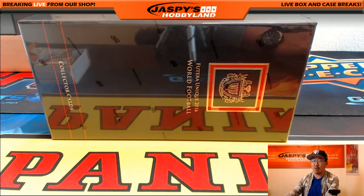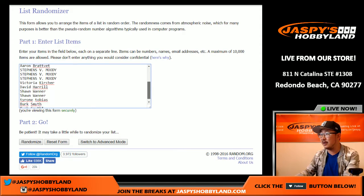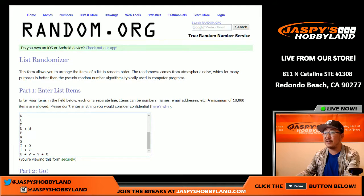So this is Futera Unique World Football Soccer Break number 42 from the website. Big thanks to these folks for getting in on the action. And here are all of the first name letters.